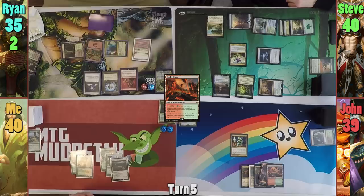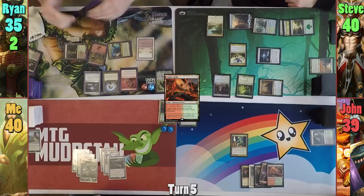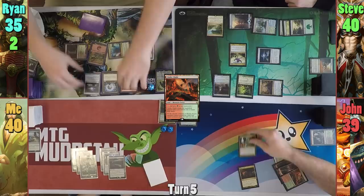I draw and play a Forest as my land for turn and pass to Rhyne. At the end of my turn, Jon cracks the Deed for four and pretty much wipes the board except for Steve's Kruphix. Rhyne plays a Birds of Paradise and then an Orcish Lumberjack in his main phase, then passes to Steve.